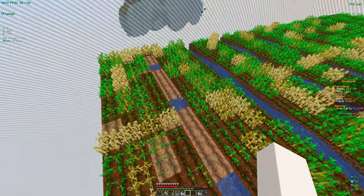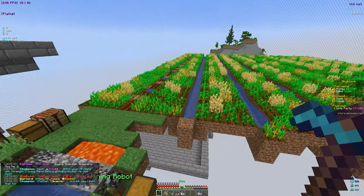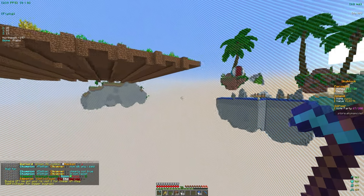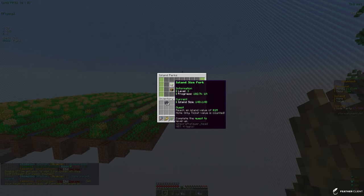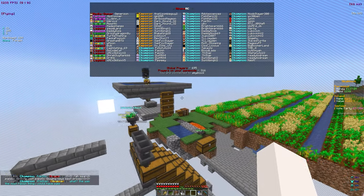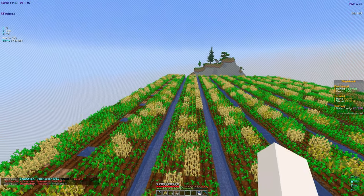On the first row, instead of full lines of water we just need small single-block water sources that hydrate all the surrounding land, allowing us to fit much more wheat. I'm going to do this to every single row, then go ahead and make a potato farm. We also want to expand our island — to get more island size we need to reach an island value of one million, and we're at 100k, so we have a long way to go, but I've heard of a method to get value tickets faster.